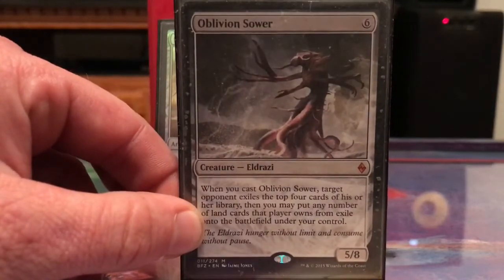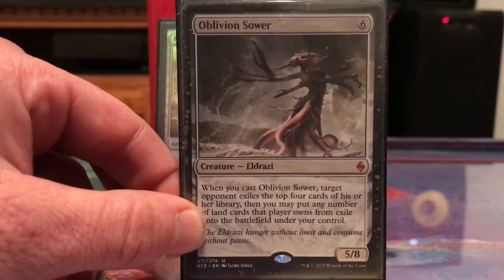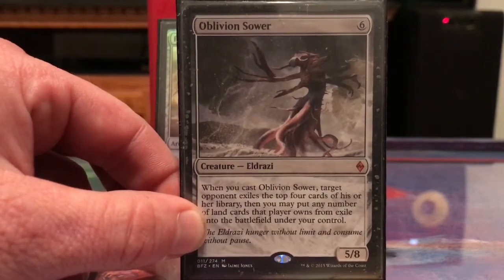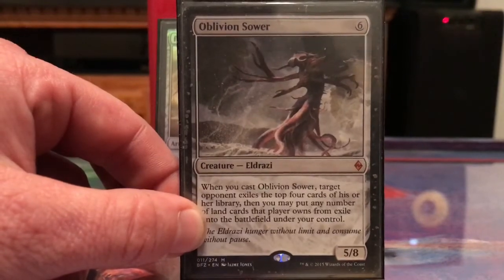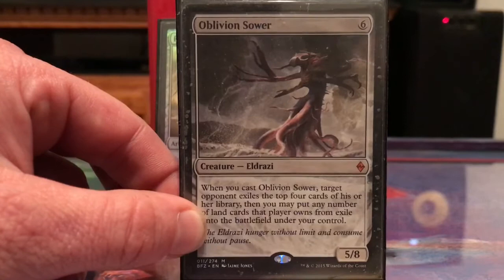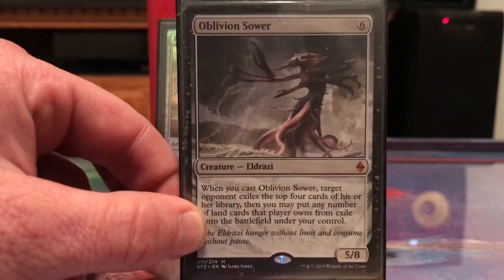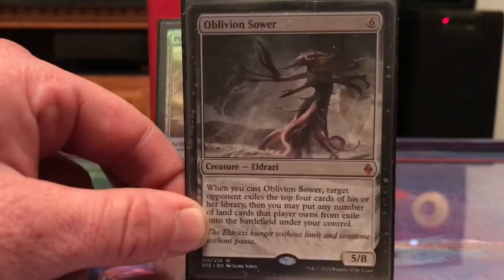Oblivion Sower is one way I could ramp — I can exile the top four cards of somebody's library and hopefully get a land or two out of that, and remove a little chunk of their library as well. If I can get this coming in and out with Cloudstone Curio, I can start removing parts of their deck.